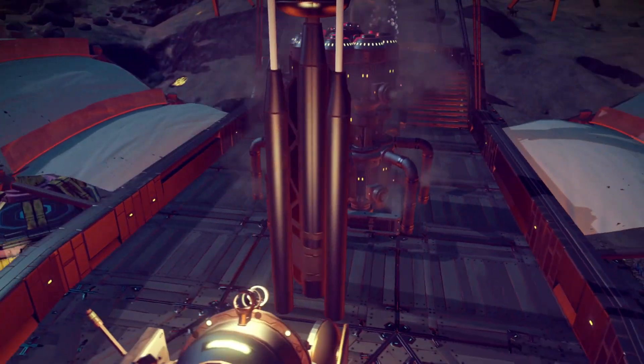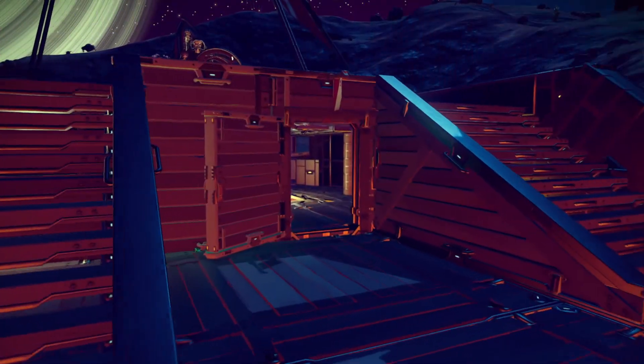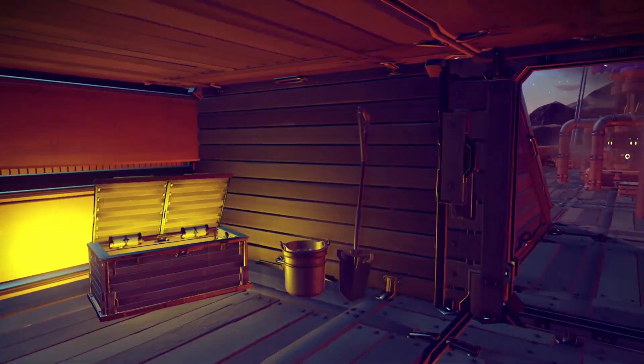On Flint's Revenge, it is a reality. Towards the stern of the ship, I present your captain's quarters, with all the comforts needed for interplanetary travel. These quarters also come with some surprises and maybe even a reward.